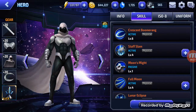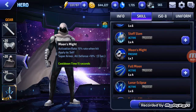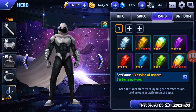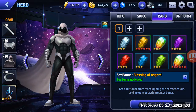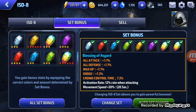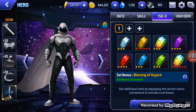These are not maxed out fully. I kind of need this, but forget it, I don't need it. These are skills, almost maxed out. And the ISO set will be Blessing of Asgard, which I will show you — eight ISOs. Attack, which is pretty good. Movement speed — he's not really a slow character, but it works for me.